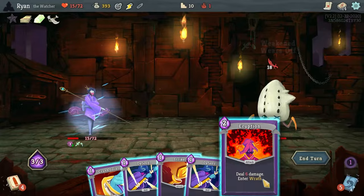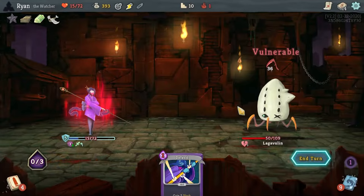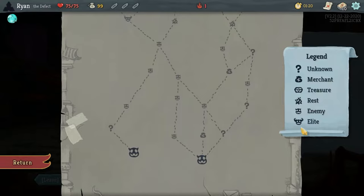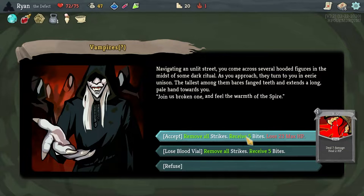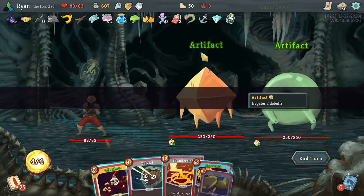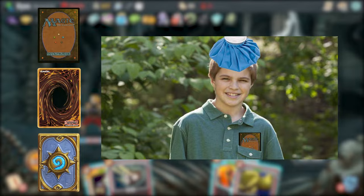To understand how different Slay the Spire is to other card games, let's go ahead and compare it to some. In most card games, your opponent is just another schmuck with a deck. But in Slay the Spire, you aren't just battling against another person with a deck of cards. You are climbing a procedurally generated spire, full of enemies to battle, shops to shop at, and events to event at. Your goal is to Slay the Spire by climbing to the top and defeating everything along the way. That's a lot cooler than playing some cheating 12-year-old with the flu at your local game store.